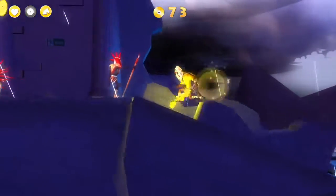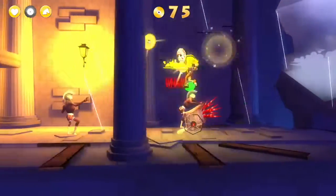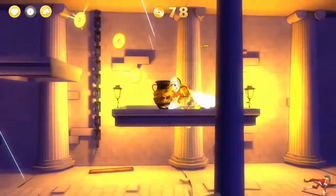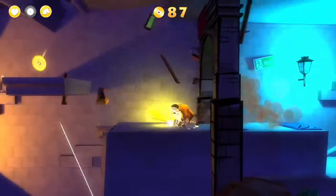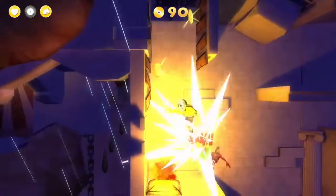Jump on top of the spiked cart's head. Hit the spring platform. Kill this guy. Jump on the spiked cart's head, then jump on his head. Break the pot, jump the gap. Fall down to land on the spiked cart's head. Break the pot and the door. Jump, fall down, land on his head.